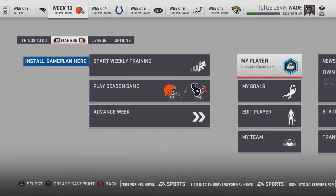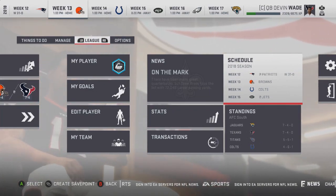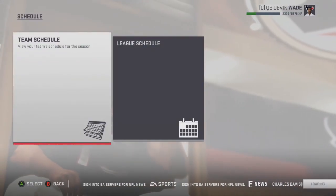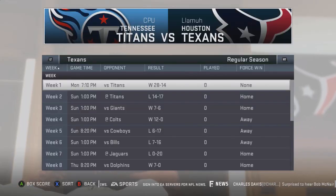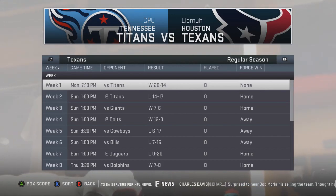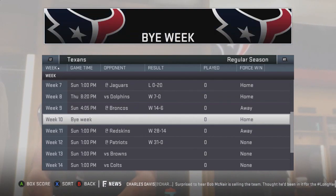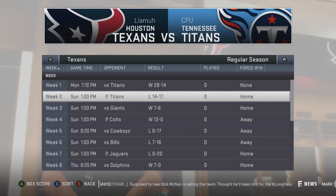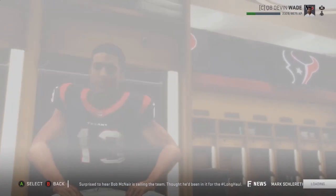If we confirm selection on Devin Wade, that brings us into our very own CFM as Devin Wade. You can see where the team left off in Longshot — it left off in week 12 and the Texans were 7 and 4. There's something really weird here: apparently in Longshot we played the Titans two consecutive weeks to start off the year. And continuing on, they beat the Patriots 31-0. These are technically the scores for the Houston Texans in Madden 19 Longshot leading up to week 12.